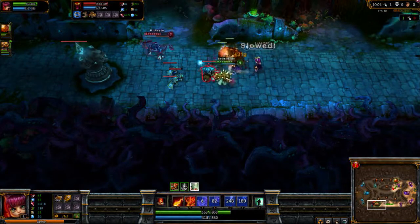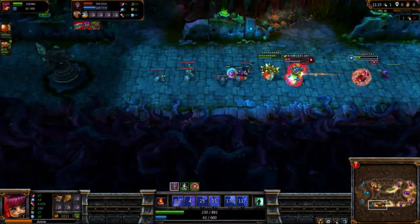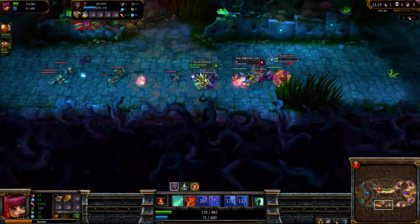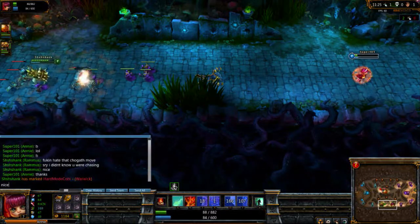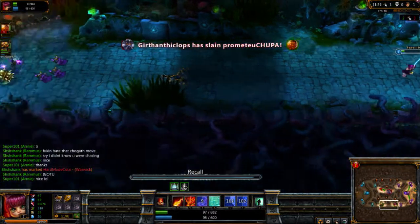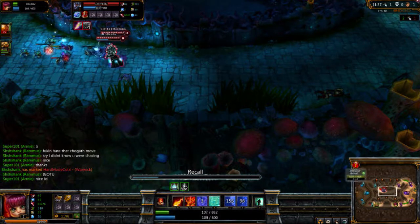They just got the counters on us and we kind of fell apart a little bit. One thing with LoL is it helps to know the people you're playing with, so you can use Ventrilo or Skype or something to talk to them. It's quicker than typing, so you can call out 'I need help here' much faster than you can type it. If you get a good enough team you're good, but you can run into some difficult players who just ruin the game for you.